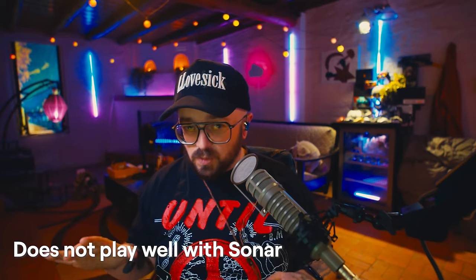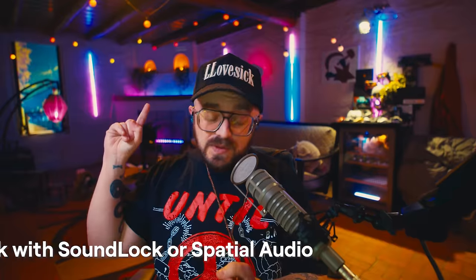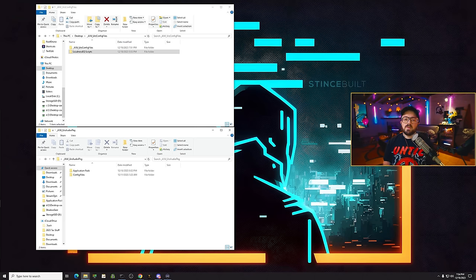Focus your efforts on following the guide, installing the software, and configuring it appropriately and it will function. In further guides I'll offer alternatives for hardware control of the audio tune, but the main goal for this video is to get you a functioning audio tune. This really doesn't work well with Sonar. If you have an Astro mix amp, it needs to be in the star position, not the headphone position. You can't use this with Sound Lock, spatial audio, or anything like that — none of that stacks with it. Trust me, follow the guide.